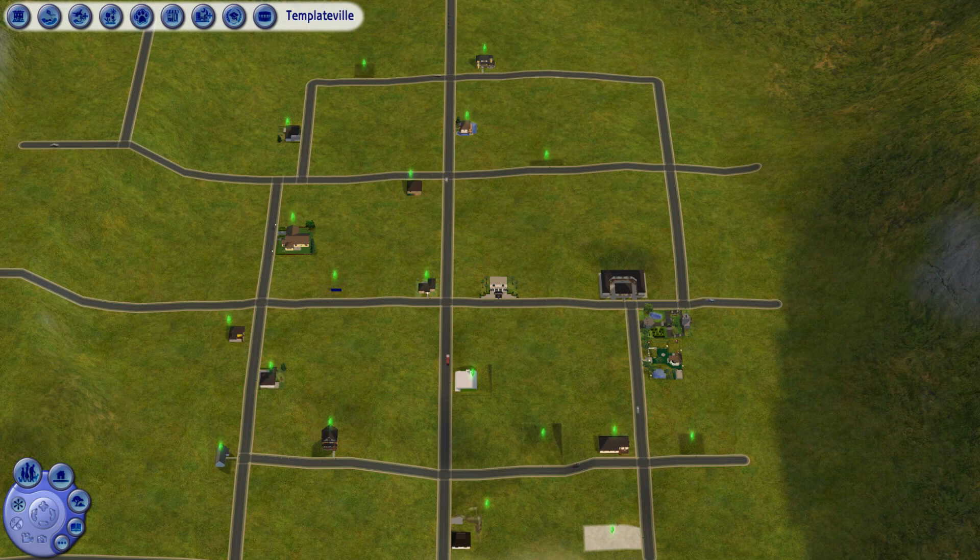If I adopt the first baby here and then after a few families I leave the game, launch it back and adopt a child again, if this child will be the same as the very first one I adopted — we'll check that too. Okay, so without further ado, I need to go to some random family.